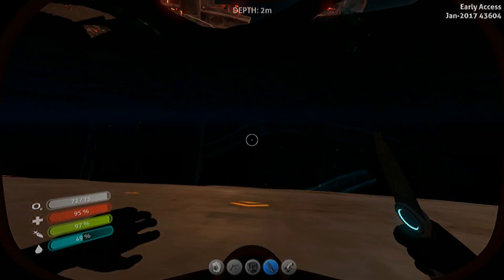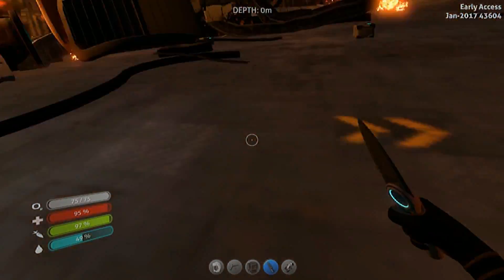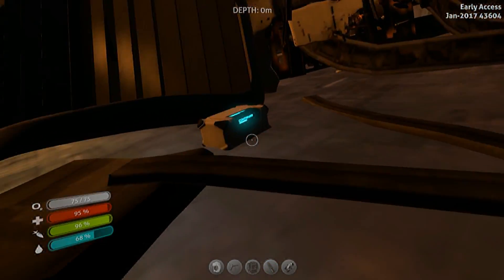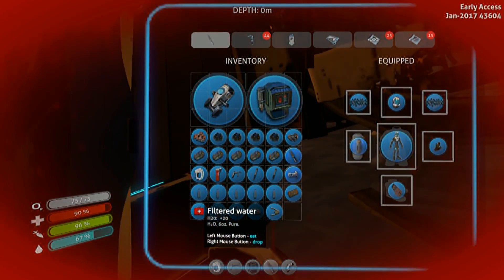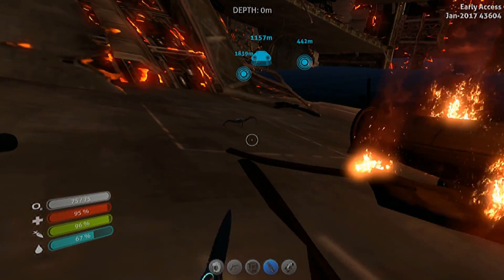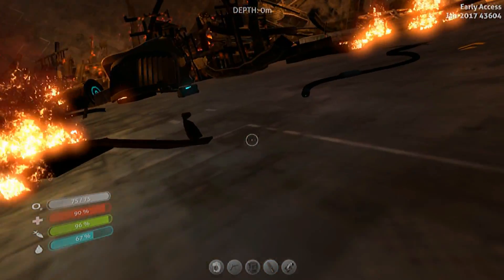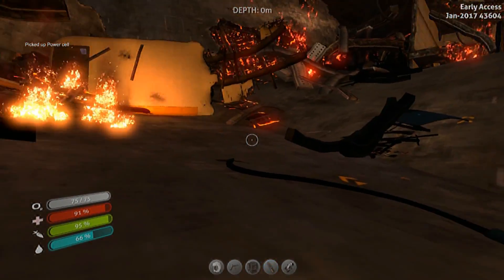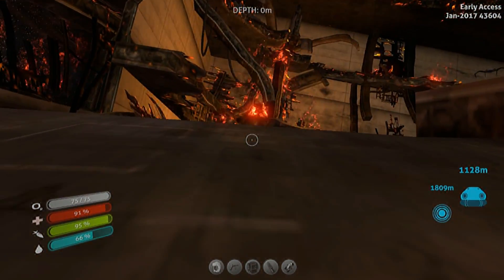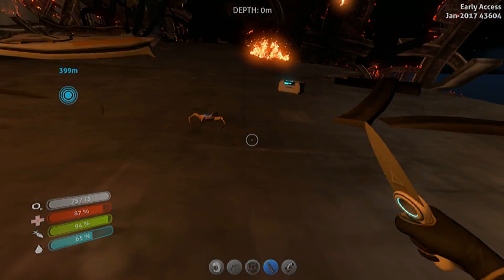I really hate these guys so much. Where are you? Oh my God, that coffee vending machine takes up so much space. It's like they're laughing at me. I don't like it. You need to fuck off. Oh, power cell! Those are worth it — those are really hard to make. That's a really good find. Battery. Okay, you all need to chill the fuck out.